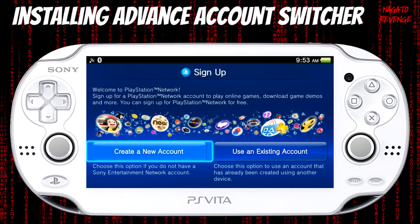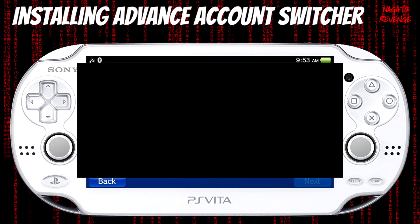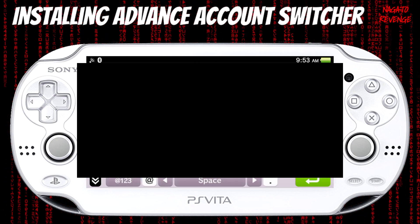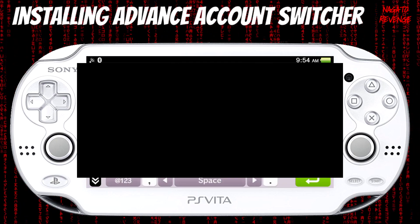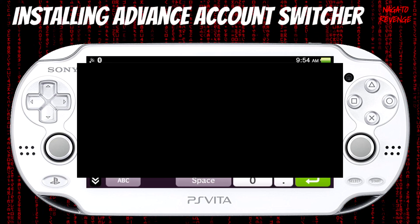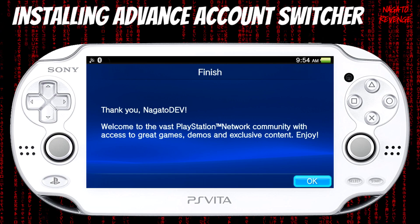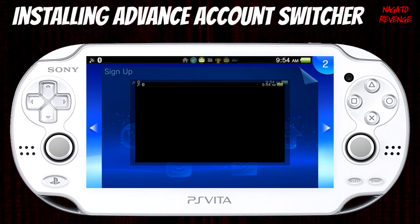All you need to do is select Use an Existing Account. Now all you need to do is type in your PSN credentials. On screen I'll have it fully blocked so you won't be able to see my password since it's confidential. Once you get your password fully typed out, go ahead and sign in as normal. As showcased here, it will show your PSN ID once you sign in successfully. All you have to do is hit OK.